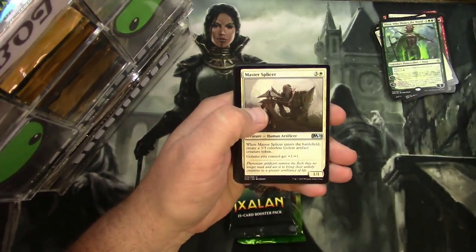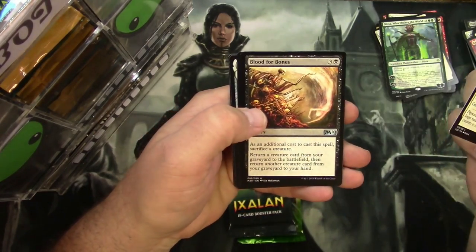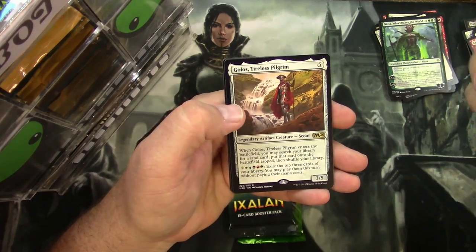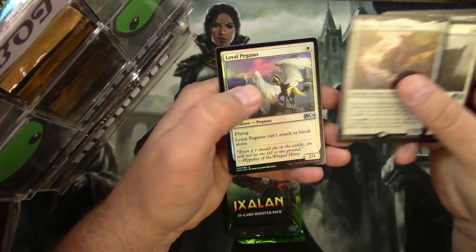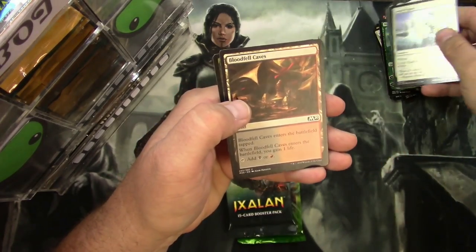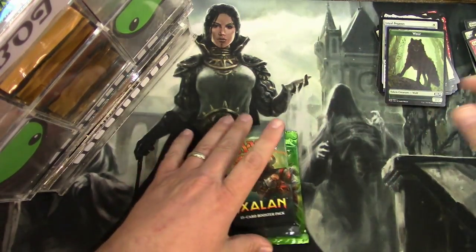Core Set 2020. Uncommons: Master Splicer, Blood for Bones — I love this card — Thought Distortion, and a Golos Tireless Pilgrim, very useful card. We'll give you a Foil Loyal Pegasus as well for your pile, and another wolf token.